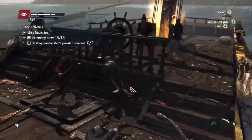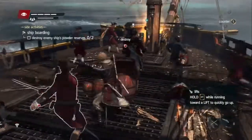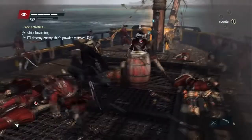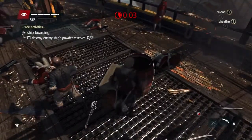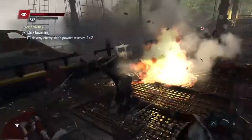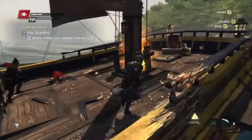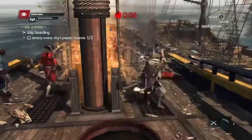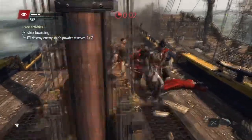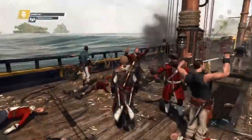You get crew by defeating ships. I'm trying to help my crewmate here — there we go. I'm just saying I'm not good at this game. Another crew member died but that's alright. Just beat them up — sometimes they do block you and you have to press A. I better get away before that blows up and kills me.